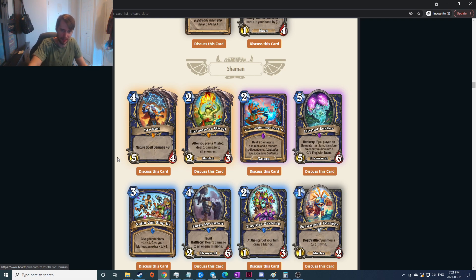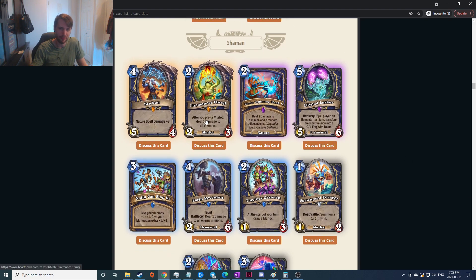Shaman. Nature spell damage plus three — that's probably an insane finisher even with like Lightning Bolts and stuff. With two Lightning Bolts that's 12 damage — seems insane. Firemancer Flurgl — I actually pulled this one time when we played wild. Grizzled Geezer got us to play some wild and I ended up pulling this out of a deck. After you play a Murloc, deal one to all enemies. I know it's good in wild. The effect itself is crazy in a vacuum but I don't know how much murlocs are played in standard.